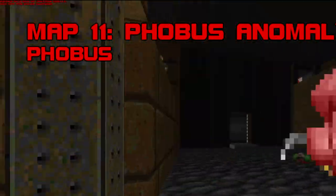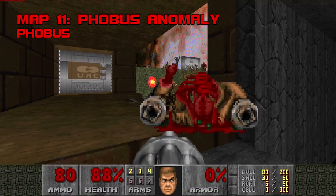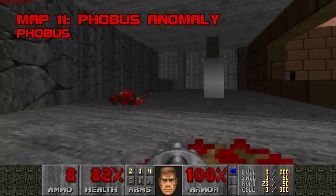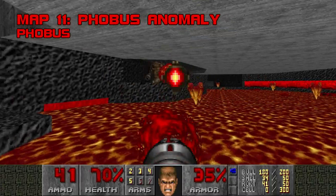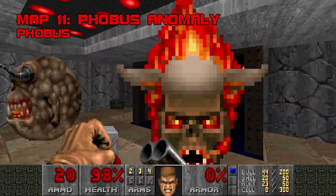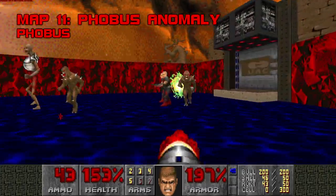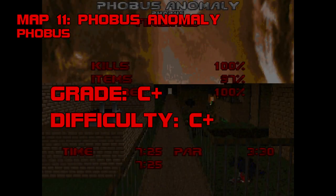Map 11, Phobos Anomaly. Not exactly a newcomer to mapping, James Phobos Cresswell had 8 years experience under his belt when this map was released, including spots in Community Chest 3 and 4 and PRCP, which makes me wonder why this map is so scatterbrained. Phobos Anomaly seems unsure of its identity, squeezing Tech Base, Volcanic Underground, and Hellish Abstraction into a map the size of a continental breakfast plate. The monster choice is a bit clumsy too, chucking Pain Elementals, Revenants, Mancubi, and a token Baron at you willy-nilly. I suspect this is an older Phobos map, and no longer represents the kind of work he's known for. In any case, it's good for some rocket-fueled fun. Grade C+, difficulty C+.